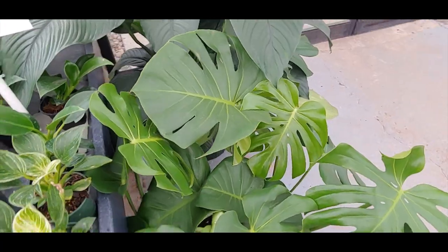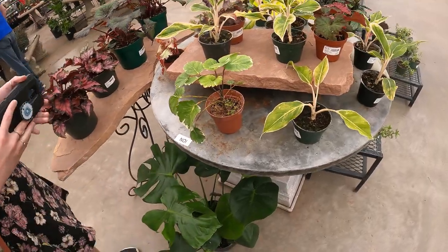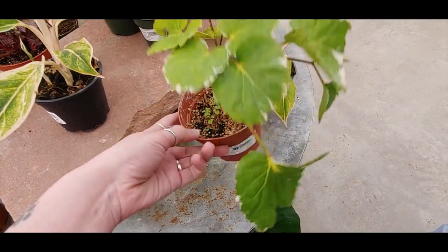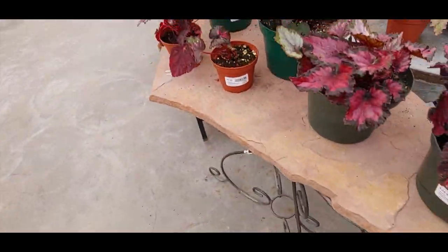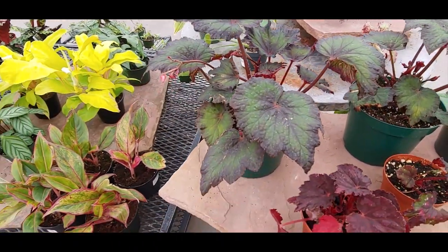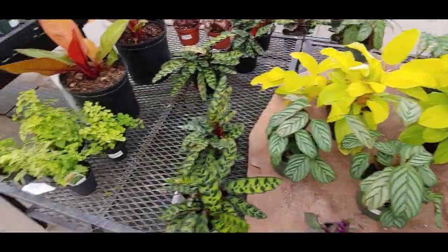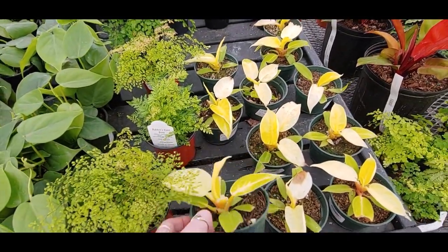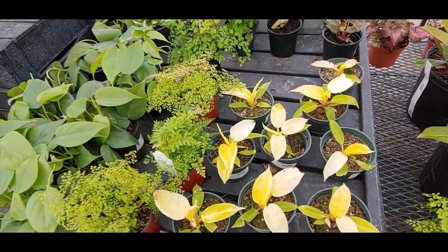And these big monsteras, there it is. It just says foliage — I really don't know what it is, it's cute though, it's like a tree. Such pretty begonias. I think these are philodendron moonlight, maybe. They're not labeled.